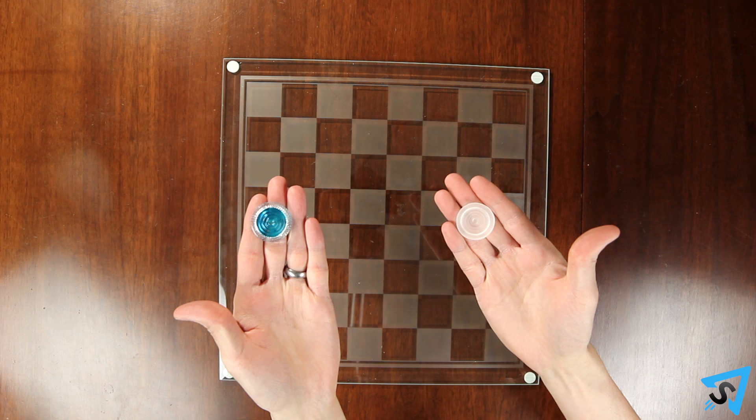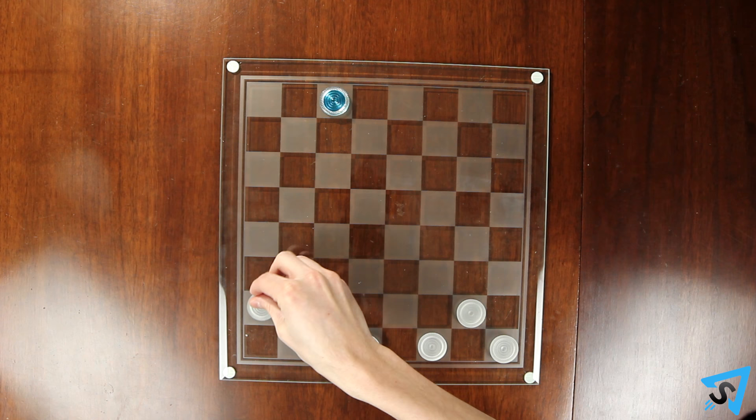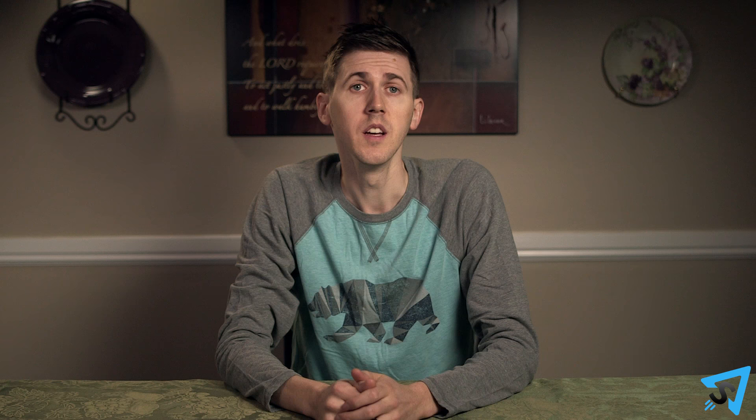Setup: lay out the board and each player picks a color. The players sit across from each other and place their pieces on the first three rows of one of the colors on the board. It doesn't matter which color you choose, but you both have to place them on the same color.